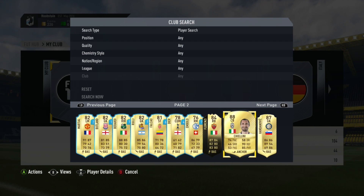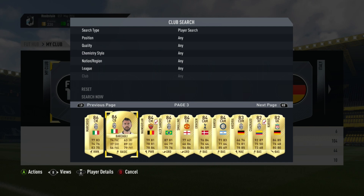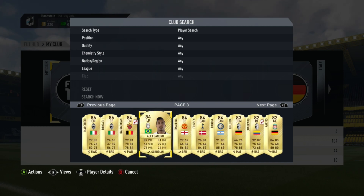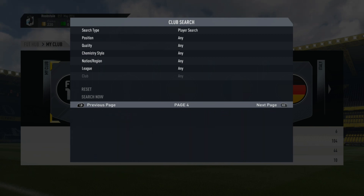I've got Chiellini here as well, who's in my main team, as well as Handanovic. I've got this Marchisio card, Barzagli, Nangolan, Alexandro, Smalling, Ericsson, Benega, Kadira, Codrado, and Karius, amongst so many others. These are just the players from my main and secondary teams.